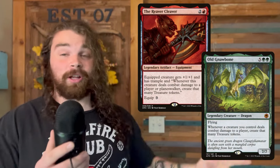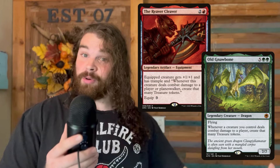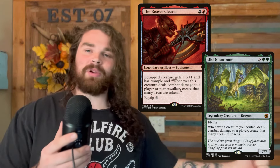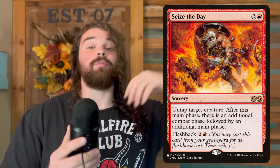With Corvold, I thought couldn't we do the same thing but just with combat steps? All we want to do is get either the Reaver Cleaver or Old Gnawbone on the battlefield, and then when Corvold deals combat damage we're going to generate treasure tokens equal to his power. We sacrifice those treasure tokens, buffing his power up more and drawing us into extra combat spells. Then we play the extra combat spells, get extra combat steps, and generate even more treasure tokens. Pretty soon Corvold will be over 21 power - he gets to 40 power pretty fast - and then you just knock everybody in the head for commander damage.